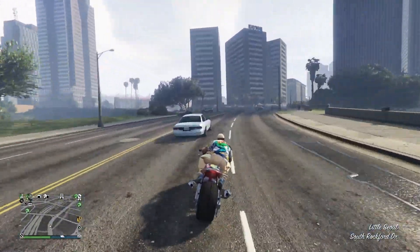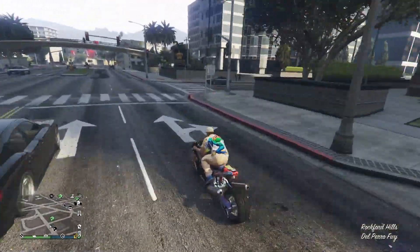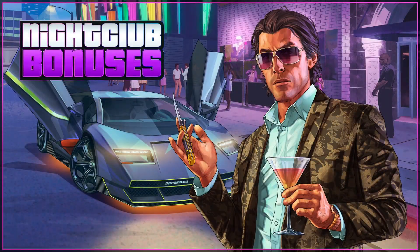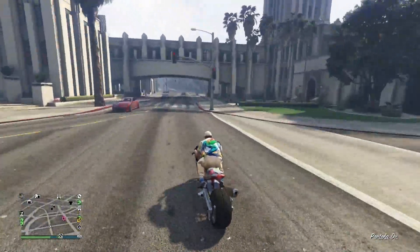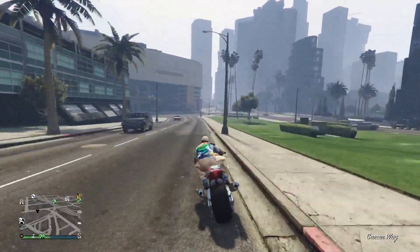So this is what Rockstar talks about first. When the sun goes down, revenue goes up. For the socialites, promoters, and landed gentry who own nightclubs at least, daily income takes from clubs are doubled this week, so make regular visits to your safe before it reaches capacity. Nightclub warehouse sell missions are also rewarding owners with a $250,000 bonus for completing one sell mission, and another $250,000 bonus for completing three total. Plus, all associated nightclub utility fees are being waived through September 14th.